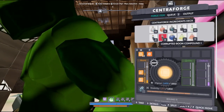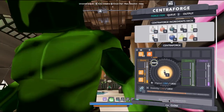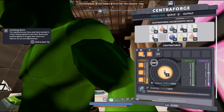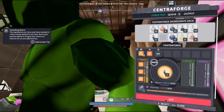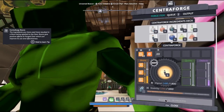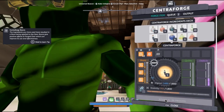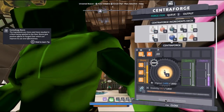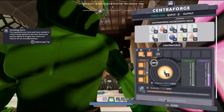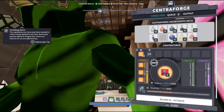Now we go with the corrupted boon compound this time. We got far reaching - we got far reaching, that's perfect. Far reaching 5, far reaching 7, far reaching 8. No - real speedster.